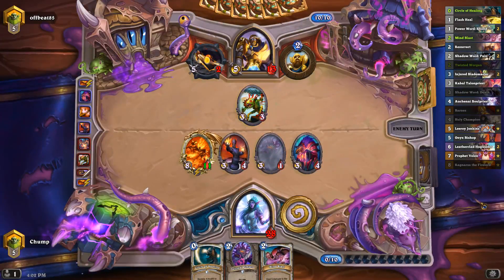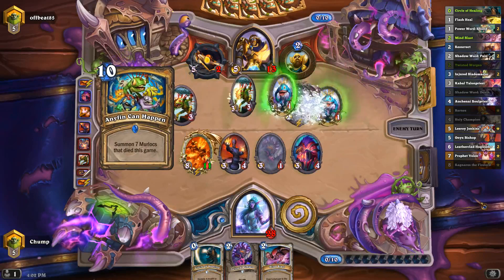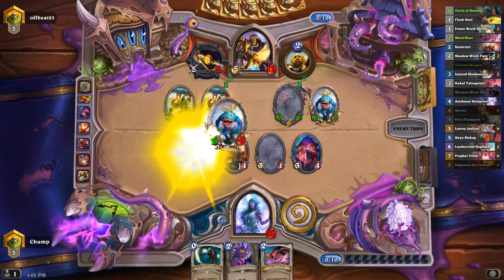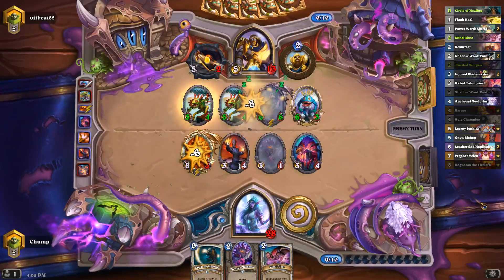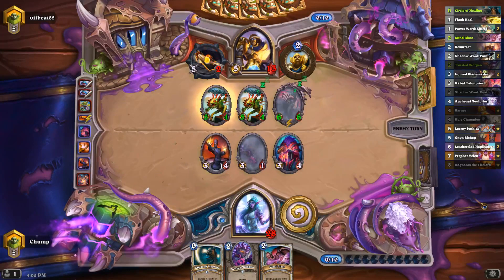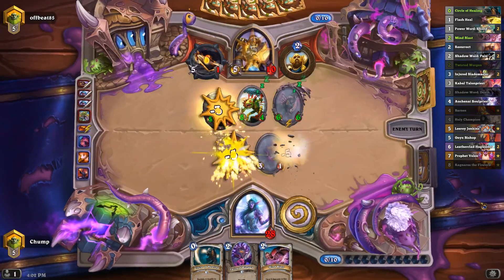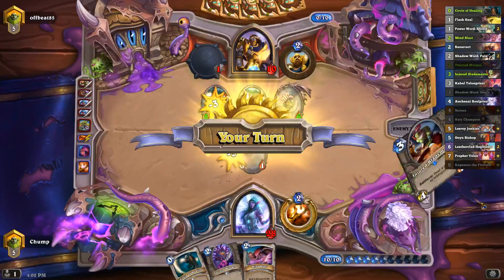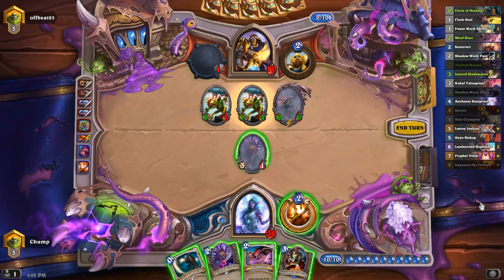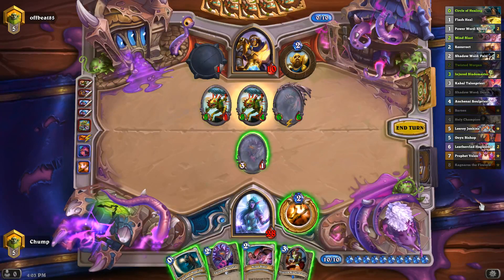I think I would have liked Ragnaros to kill the murloc there. I'm not dead — no, that's only 17. The buff was wasted on Ragnaros because he would have sent both of those into it anyway. And now I'm actually in a pretty bad spot. If both of my Worgens connect I have Mind Blast, but I'm just dead to the other Anyfin — there's no real playing around it.